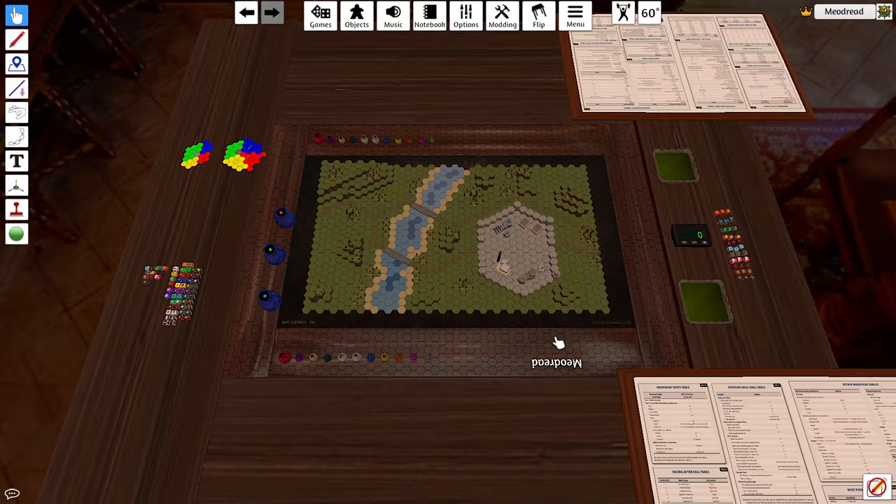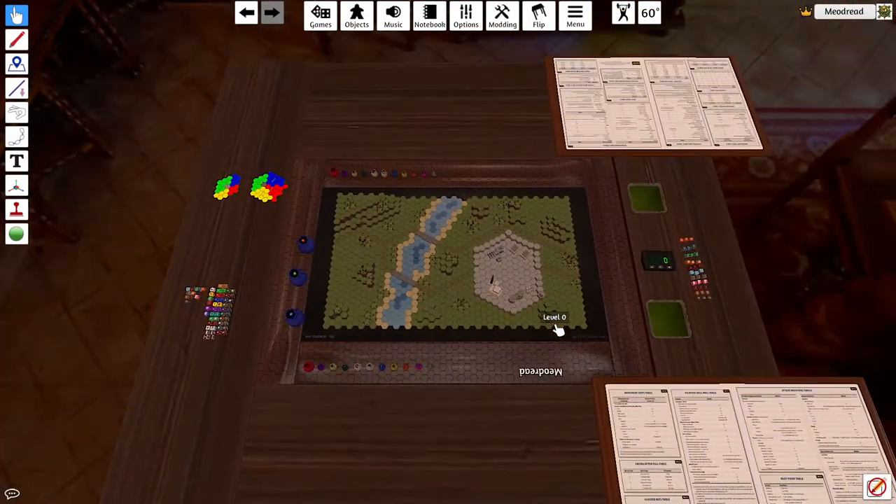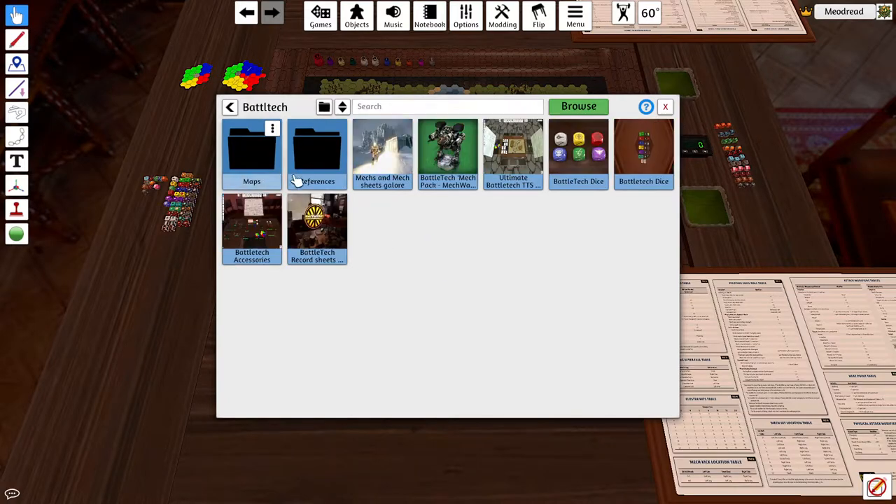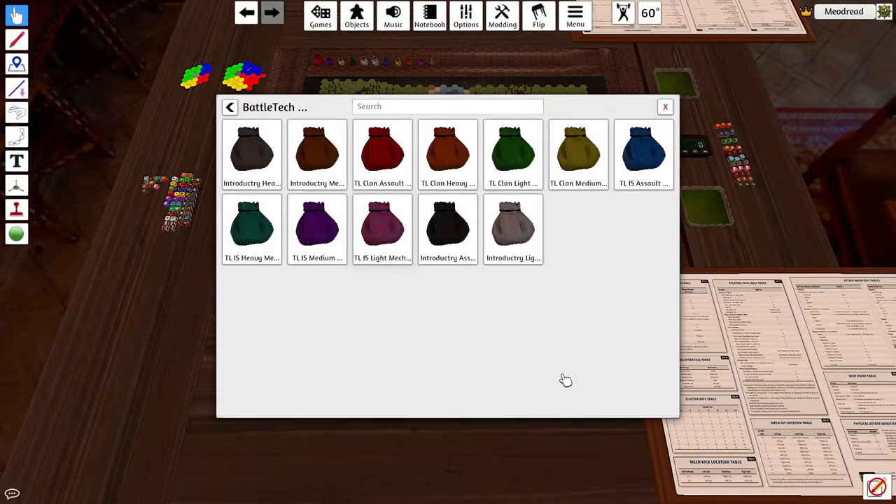You can build your own mechs in this game, but I won't cover that here. The first thing everyone needs to be introduced to is the basic characteristics of the mech. To get mechs on the table, we go to Games, then Workshop, and find our mech record sheets. For example, this record sheet source - click Expand and you'll see all the components within it. This one is organized into packages that let you select a class and a faction.